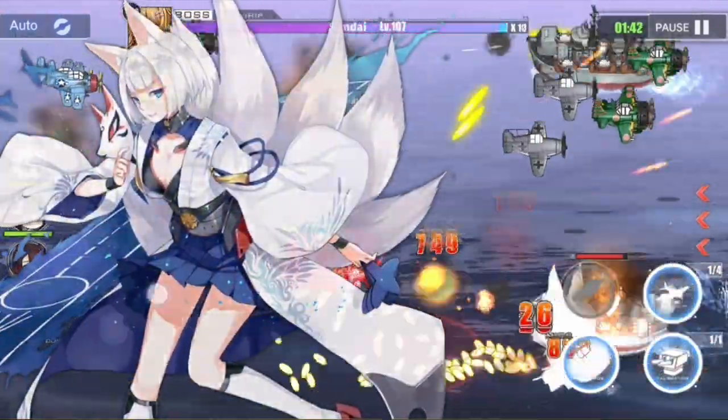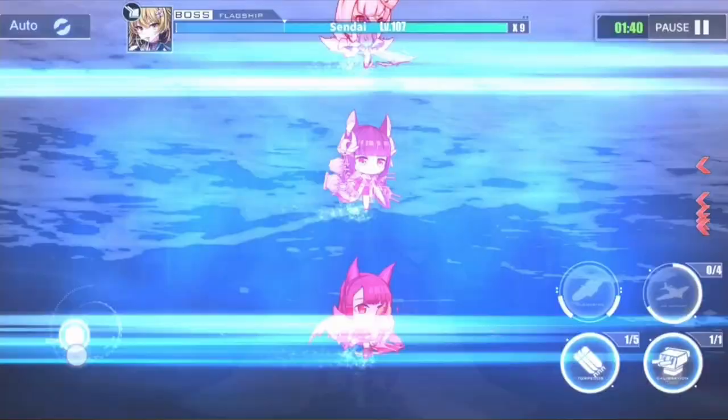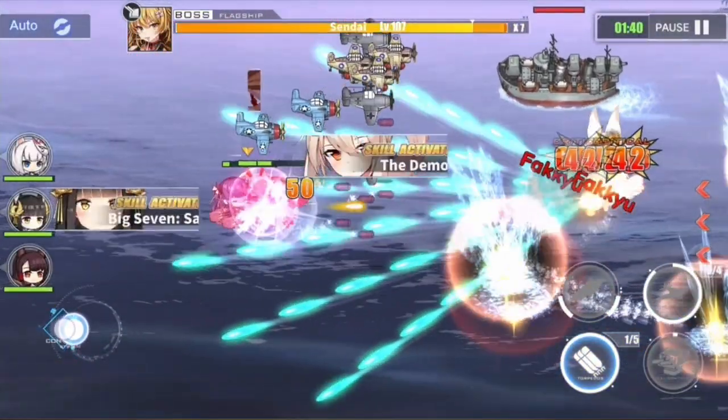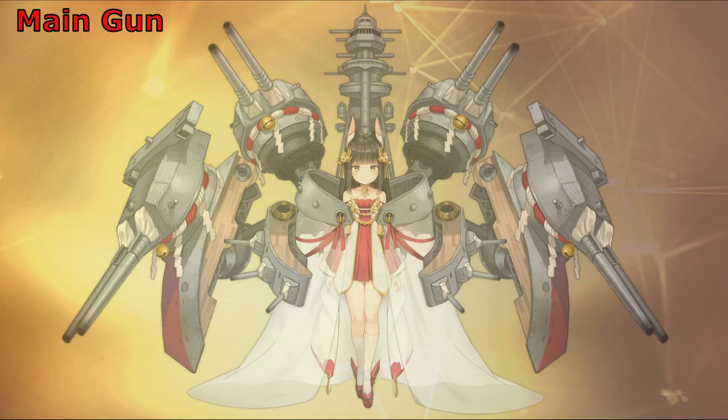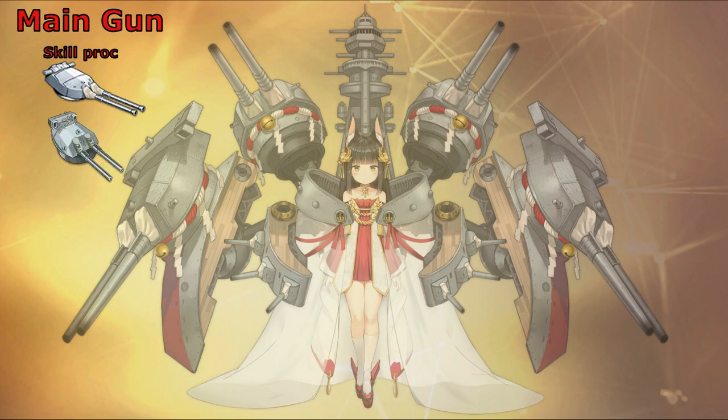When it comes to equipment, Nagato is a really tricky one to deal with, because she can be used differently depending on the type of armament you give her. For the skill proc build, you can give her the gold twin 381mm advanced main gun, also known as the hood gun. This gun has the perfect balance of reload time and damage per salvo. You could also give her the purple 410mm mounted gun as an alternative. Both options fire HE shells, so they are effective against most targets.